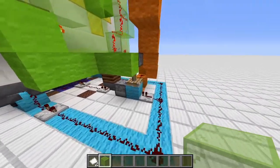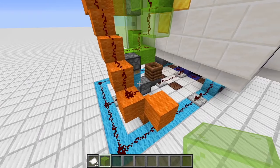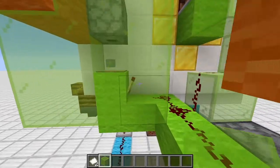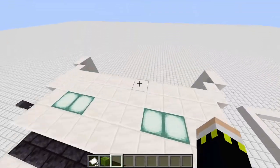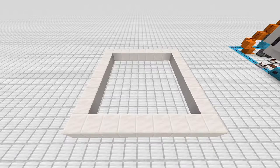The orange line places another item on the pressure plate when it despawns, and the green line powers the lamps. If I press the button - I can simulate it quickly - the piston gets retracted, the item drops down, the redstone torch goes out, and that's basically all of it. That's the explanatory part; now we'll move on to the block-by-block tutorial.